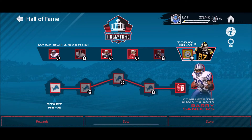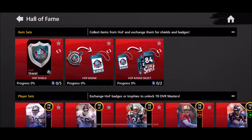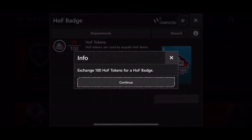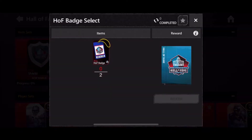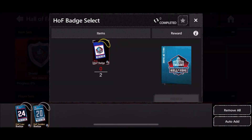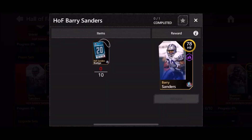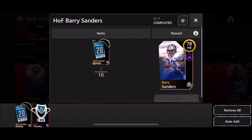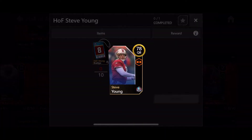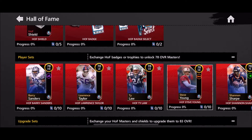We didn't get one of the badges, which I don't like. Looking at the sets — we need one of each to get a Hall of Fame shield, and we need badges to get Hall of Fame players. You need a token to get a badge, then 10 Sanders badges to get a 78 overall Sanders. We can also get a 78 overall Steve Young if we play enough — I'll probably just be playing these off-camera to collect all these players.